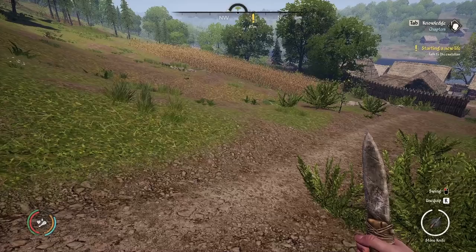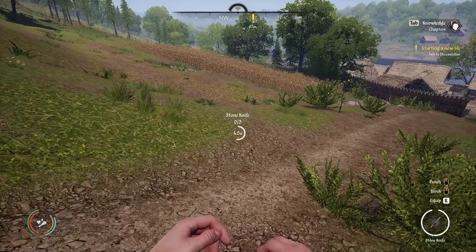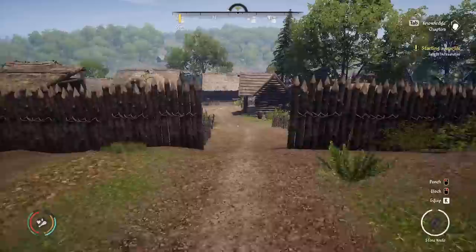Let me grab a few more things here. We'll just craft a couple more of these before we go into town. Then we're going to talk to Unigost. After we talk to Unigost, he still gives us a hammer — which is supposed to be our Uncle Jordan's hammer that he used to build his house, apparently. Let's head down here.